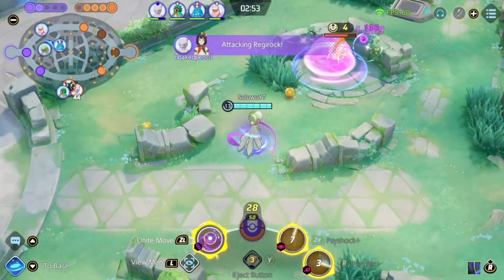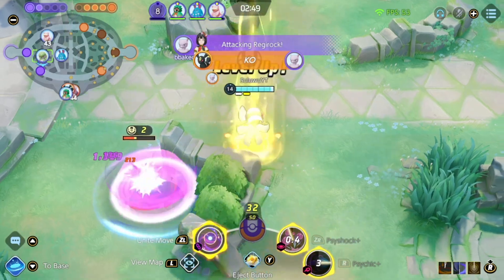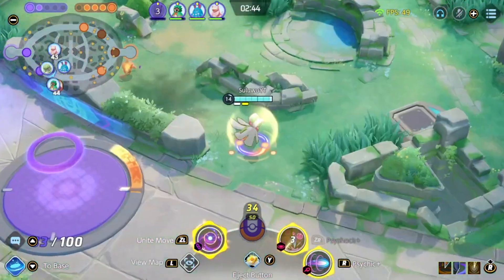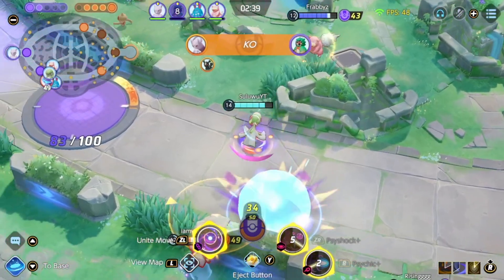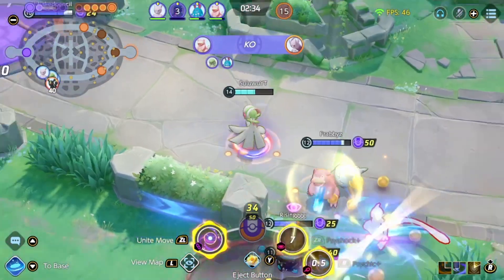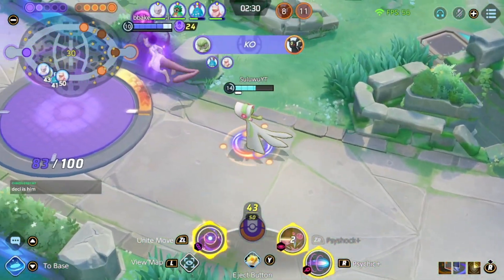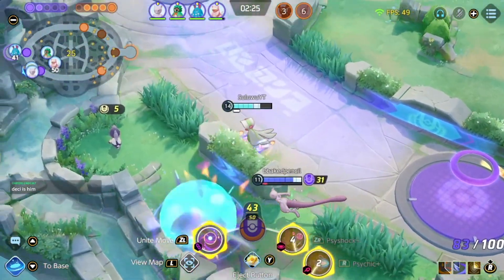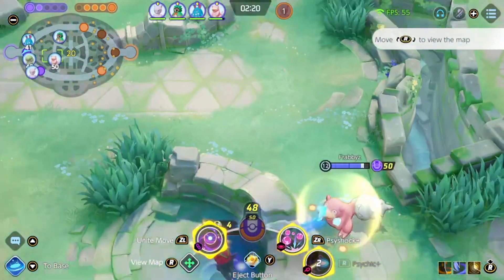The final point for importance is: in terms of the team, which Unite moves are the most to least important? Looking at our Unite moves in this game — we have Slowbro, Mewtwo, Decidueye, Azumarill, and myself as Gardevoir. I can already tell you that Gardevoir sits in the middle: Mewtwo and Slowbro Unite moves are effectively better. Decidueye and Azumarill Unite moves are not that amazing. So that's how I come to the conclusion of when I can Unite, when I should get it, and when I should go for a big Unite.